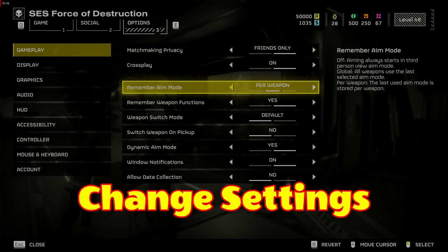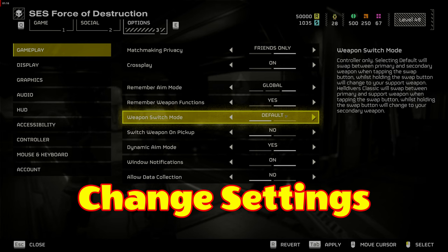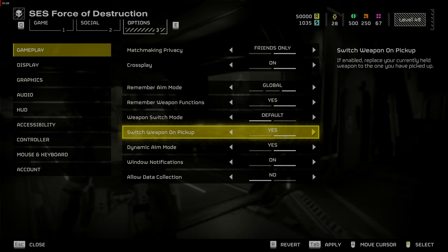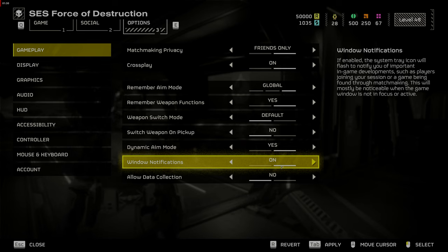First thing, you want to change your settings. Go to Options, then go to Gameplay. Set Remember Weapons Functions to Yes, Switch Weapon on Pickup to No, Dynamic Aim Mode to Yes, and Allow Data Collection to No. This will help you switch from third person to first person when aiming and remember what your weapons were set to.